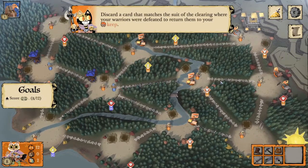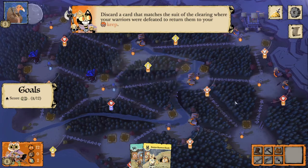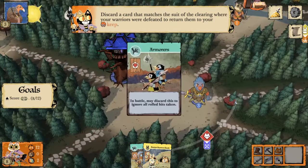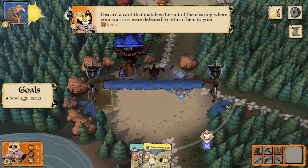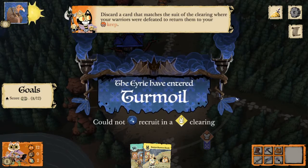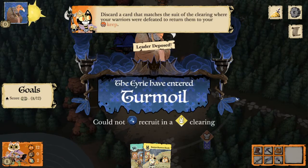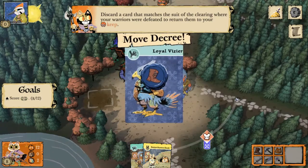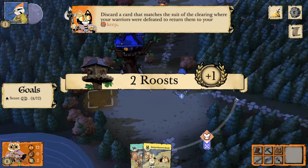We move on to evening and draw a bird card — that's nice. Hopefully we'll get to 12 on this turn and finish the tutorial. The Erie are entering turmoil because they could not recruit in a bunny clearing, and that happened because I just destroyed their bunny roost. We'll cover all things Erie in the next video, so stay tuned.